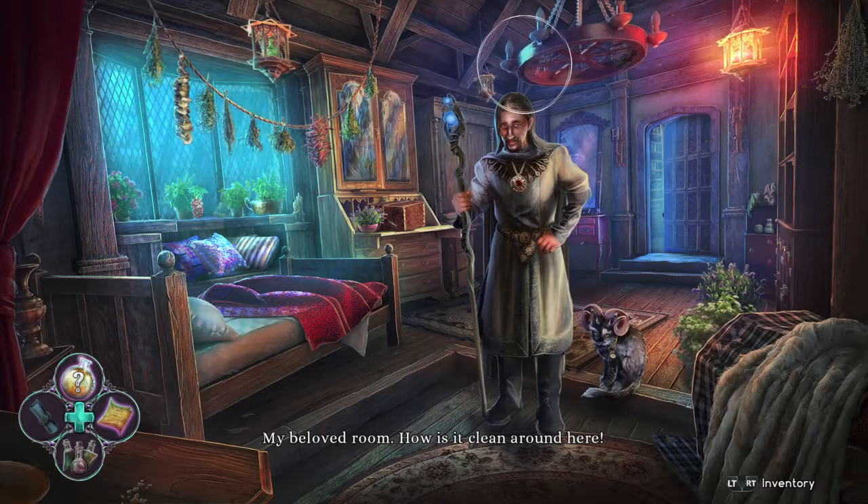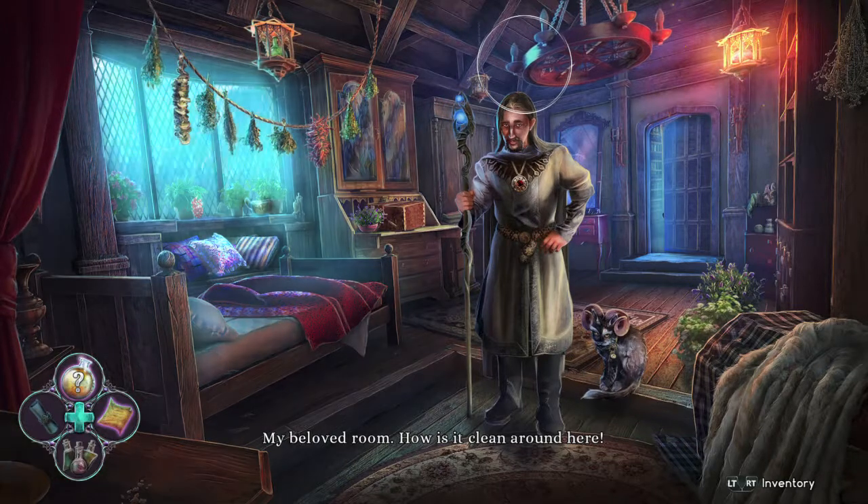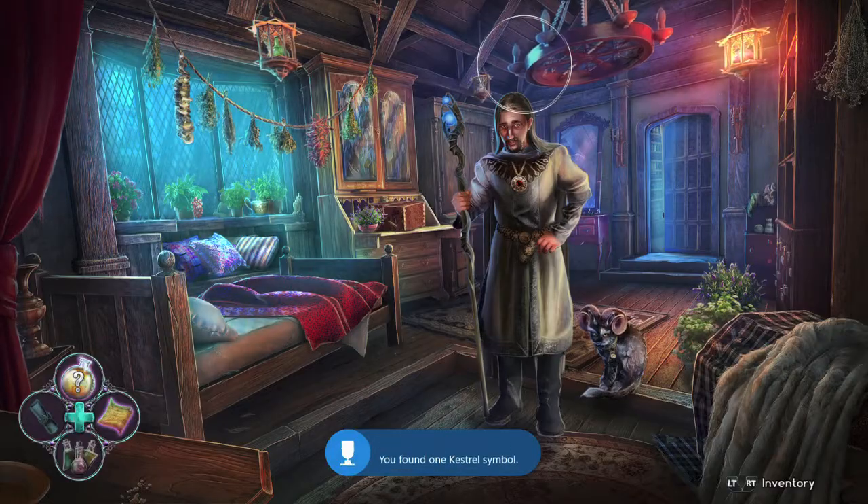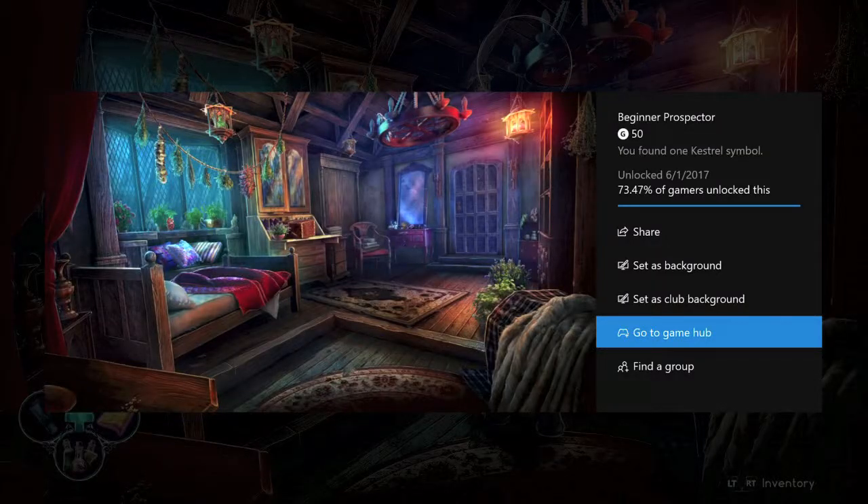The first one is going to be right at the beginning when you are in your house. Make sure you look up on the chandelier to grab it. You should get your first achievement — 450 Gamer Score — for finding your first one, so that's always good.